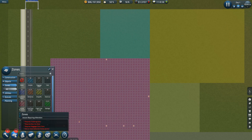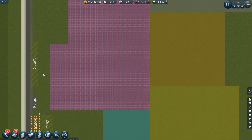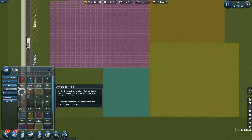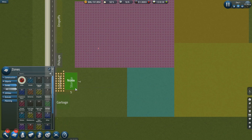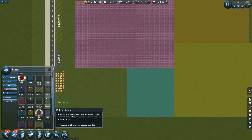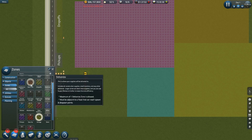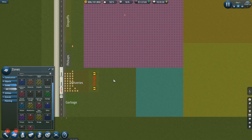One or more delivery zones are full — they aren't big enough then. Let's make those bigger. I don't think we need quite that much storage; we can put the storage room farther back. Let's put storage back here for now. I'm going to end up changing this, and then deliveries will expand out to here.